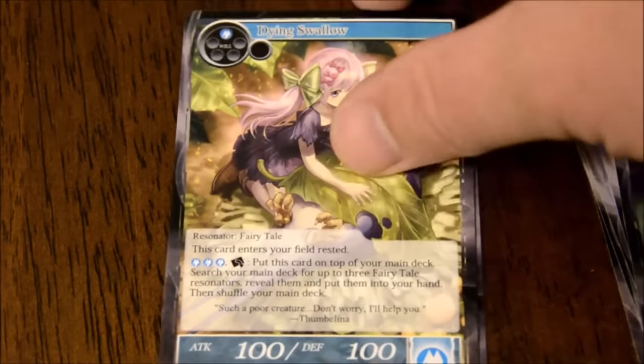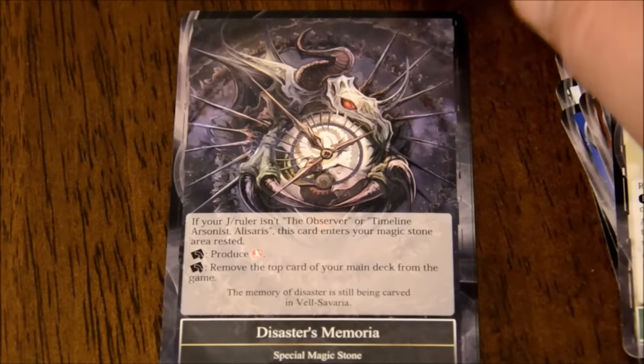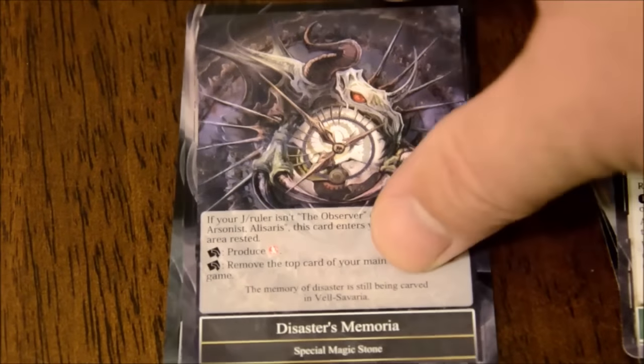Tristan - we've had him before. Dying Swallow again. Another Ox. There's Orb of Disaster. Another Special Magic Stone that produces Flame - remove the top card of your main deck from the game. Lots of combo-specific things here.